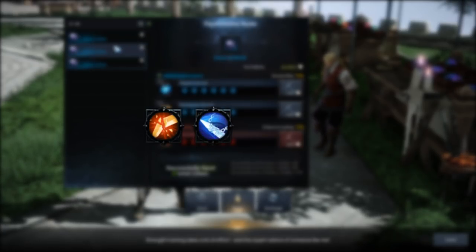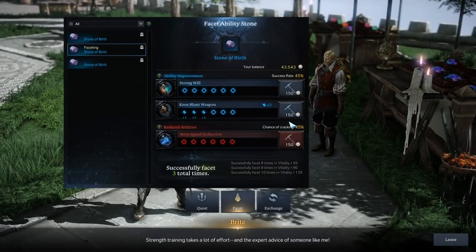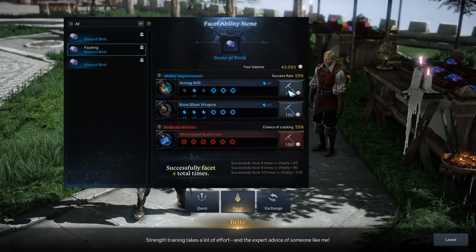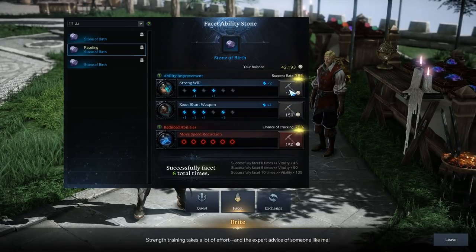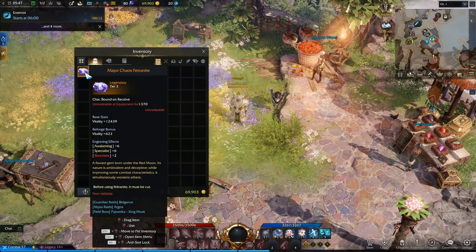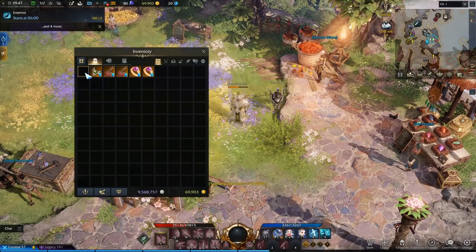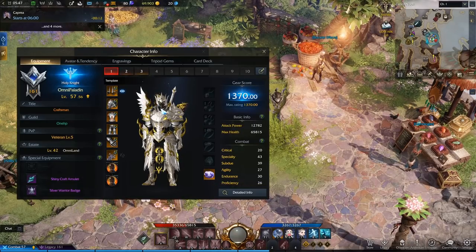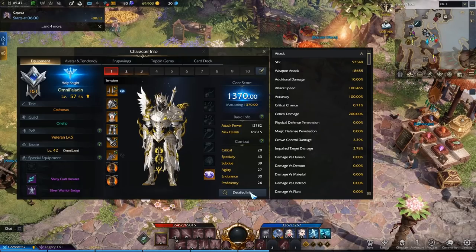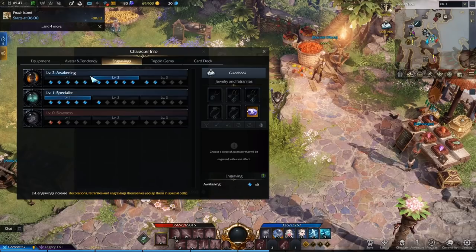Luckily we only have to worry about four negative engravings: attack power reduction, attack speed reduction, defense reduction, and move speed reduction. When you cut an ability stone, you ideally want to end up with as many nodes as possible applied to the two positive engravings and as few as possible on the negative engraving. Once all possible nodes are filled, the stone can be equipped, granting stat bonuses as well as the positive and negative nodes unlocked.